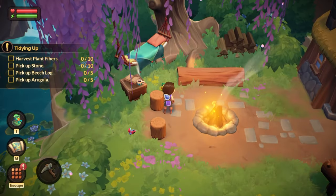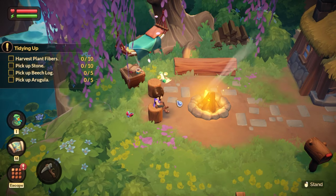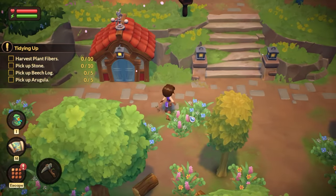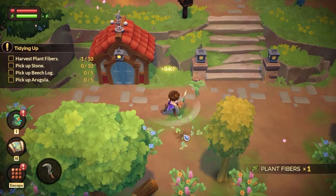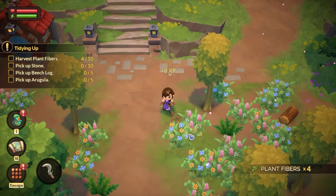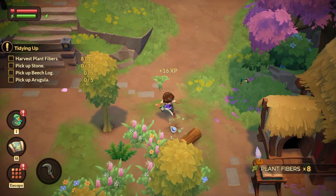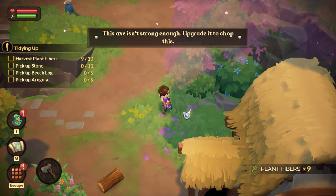Is this a cute little fire? Oh, can you sit? Adorable. I wonder if we'll later also get bug nets to catch these little bugs that are flying around — kind of like Littlewood, I think. Alright, plant fibers. I love that little popping sound whenever you pick something up. Let's escape that. Is this arugula? Yes, it is. Let's hunt for more arugula.